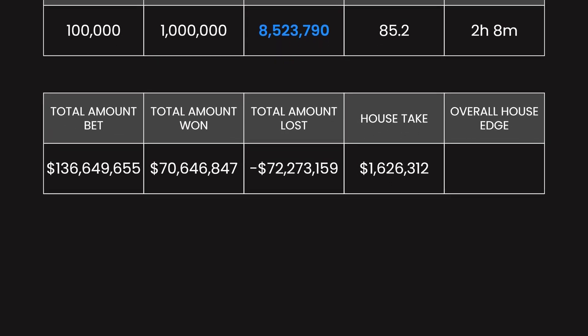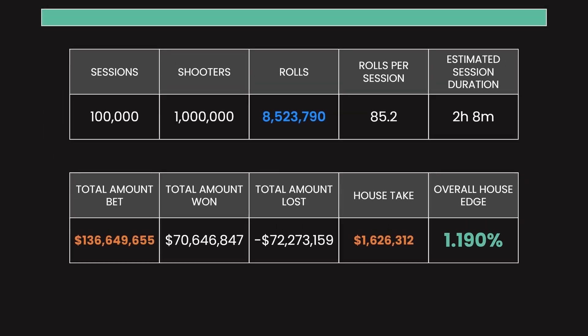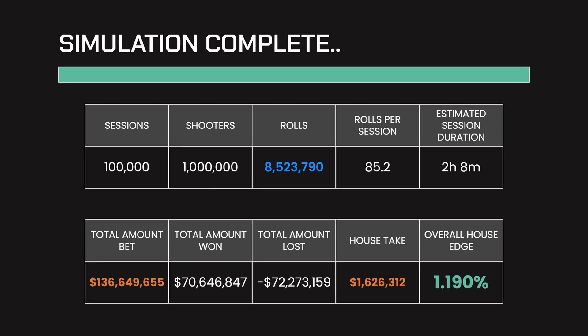From the casino's view, the total amount bet was $136 million with a house take of $1.6 million. That's a house edge of 1.19%. This is better than the place bets or the pass line alone because we added the free odds bet, which lowers the overall house edge.